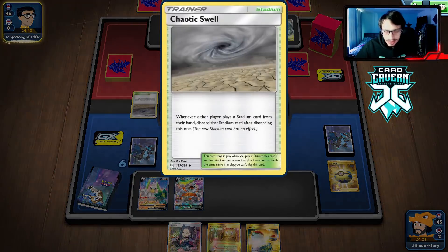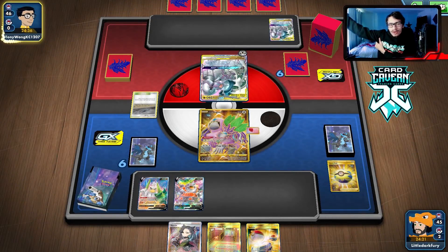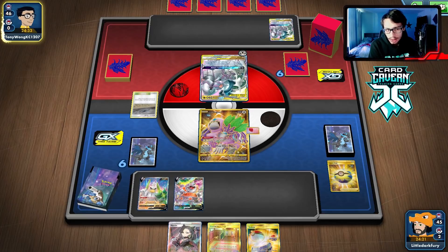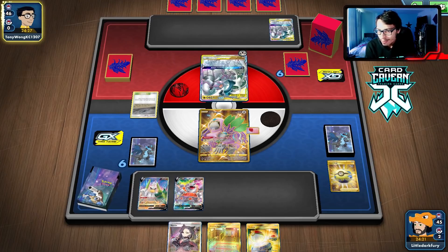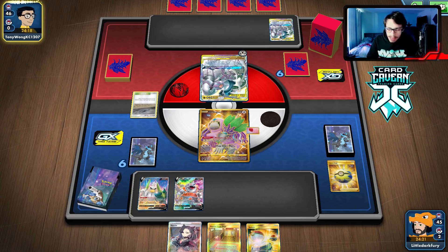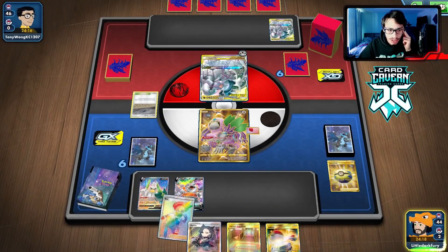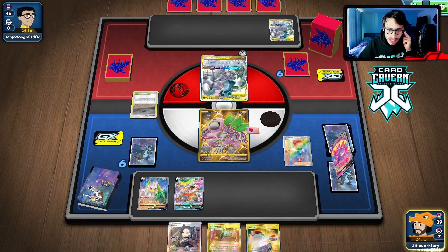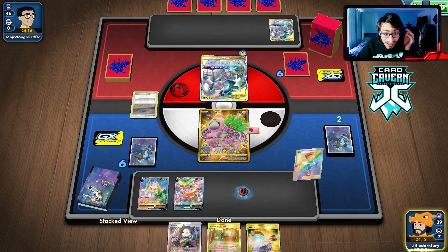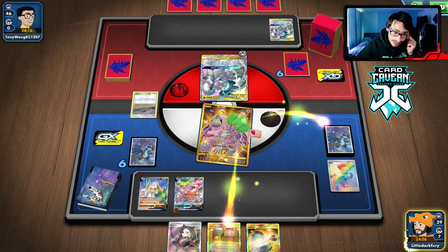Going right here actually doesn't seem too bad. They might Marnie me — I kind of want them to. I don't really like this hand that much. Maybe we could B into Dedenne-GX and try to get into a better hand. We could go Drill Run here to try to slow them down with Rhyperior — hit them for 80, then switch into Sir Fetchy and put all the energy from Rhyperior onto Sir Fetchy. Let's go for it: B! We need a bunch of energy — one energy — and we lost a bunch of resources.